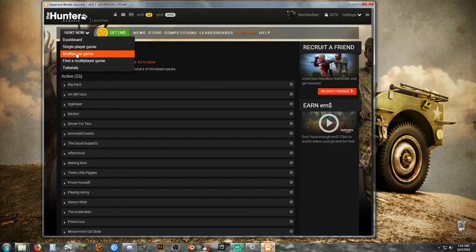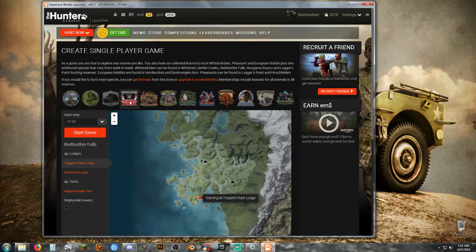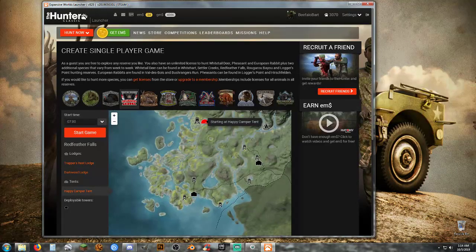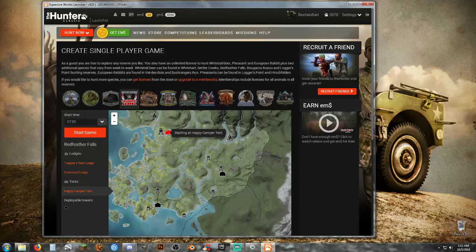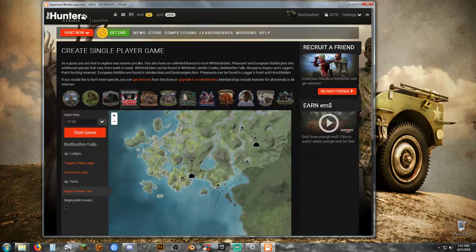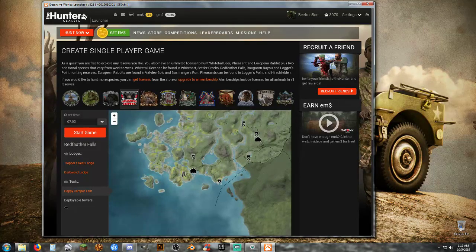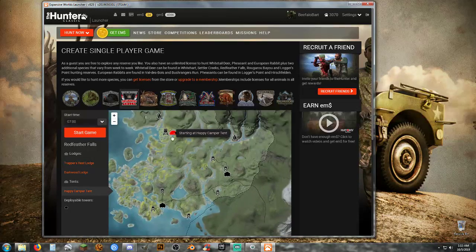Go to Single Player Game — we're going to do Single Player, Red Feather Falls. I'm going to cheat and go to my tent and explain why: I know that this is a prime spot. It's a prime spot for elk, white tail, and black tail. I know this is a great spot for elk and this is going to be a great spot for moose and black tail, so I'm going to go ahead and start there.